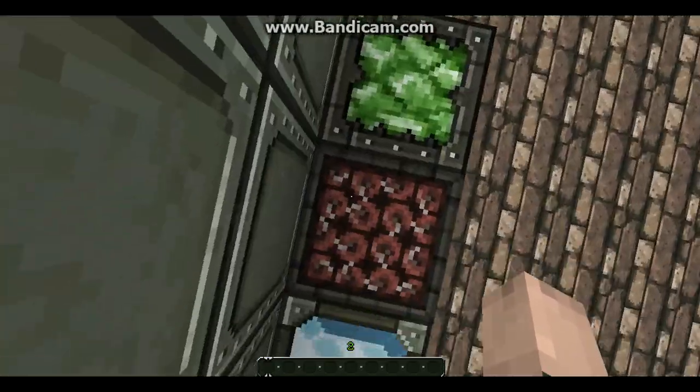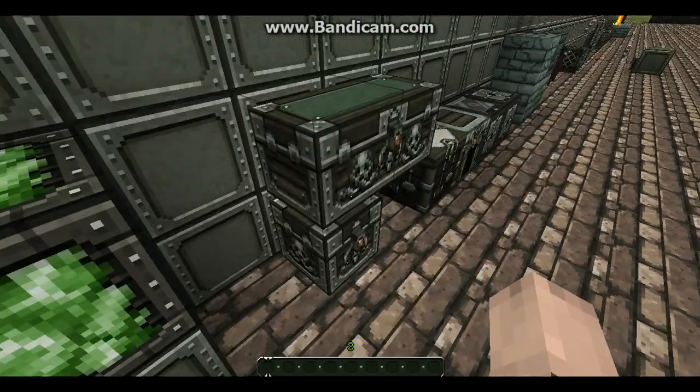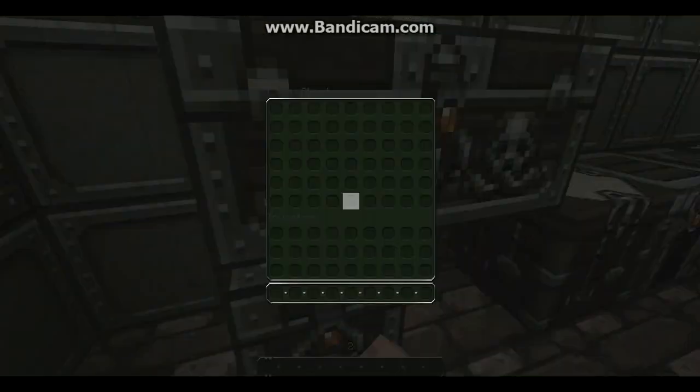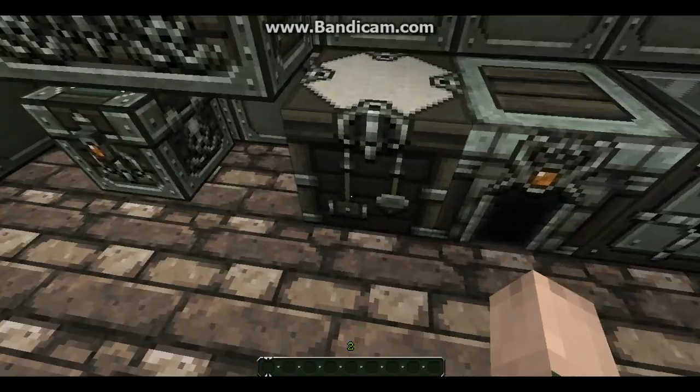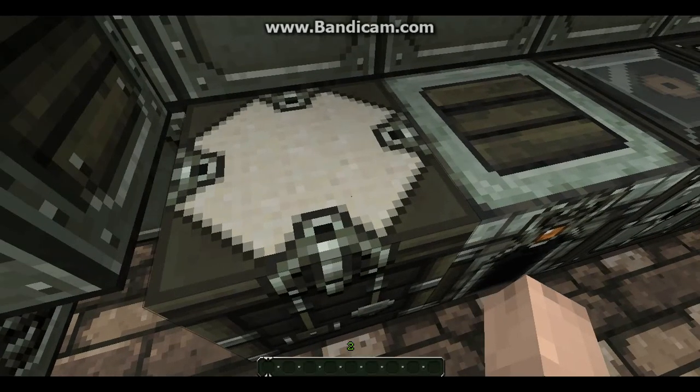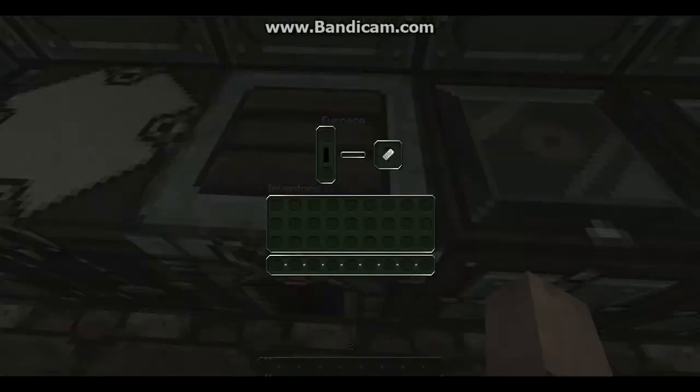Go to the top — a little closer view. Alright, now chests. Inventories. Crafting table. Inventory. Furnace with inventory.